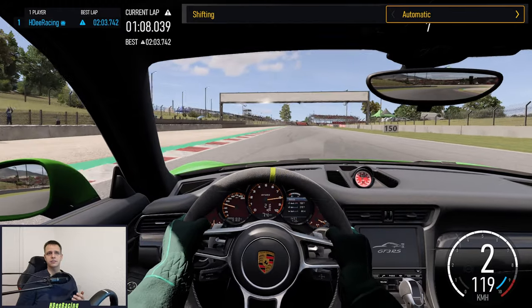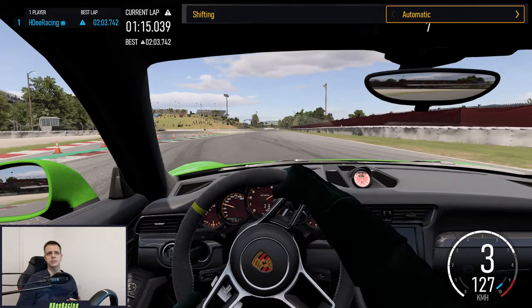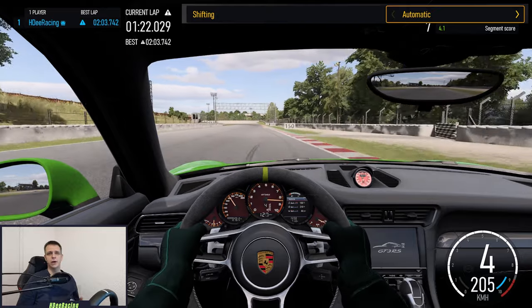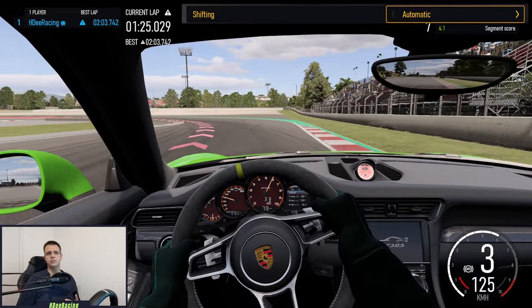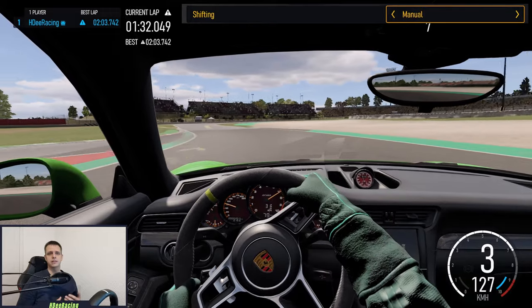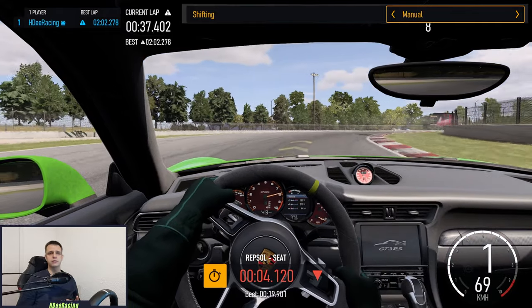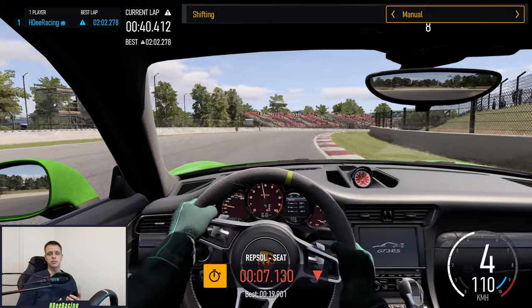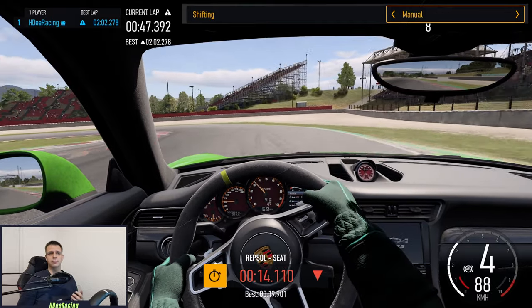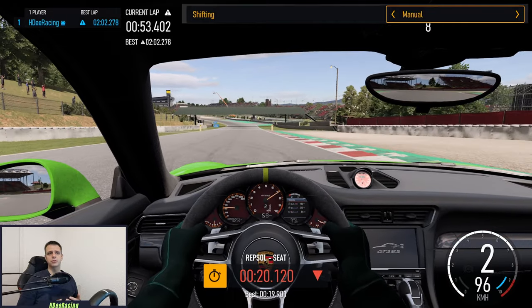The last setting is the transmission you use. Automatic handles gear changes for you, while manual allows you to control gears yourself, giving you more control over your car's behavior. You can definitely leave it on automatic for quite a while — just getting used to all the other driving techniques will keep you busy for some time. It is, however, advisable that you try out manual at some point, as this gives you way more control on how your car behaves under braking and throttle, and also lets you gauge the speed in different corners by choosing the same gear all the time. It can be a bit of a learning curve, but for Forza Motorsport I think it is definitely worth giving it a shot when you feel more comfortable driving on automatic.